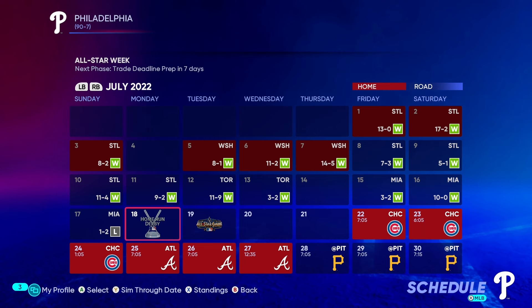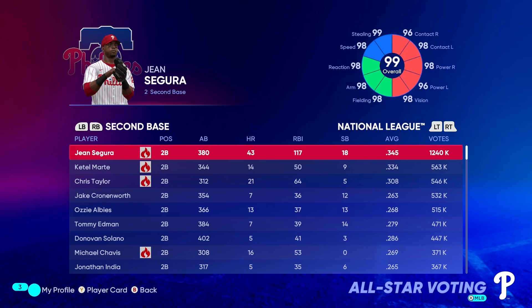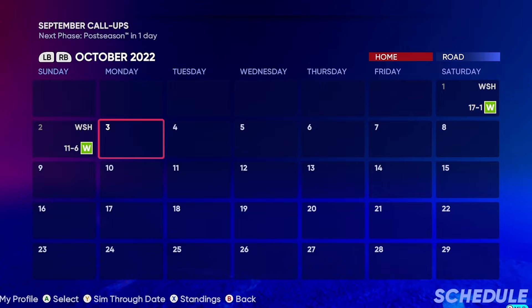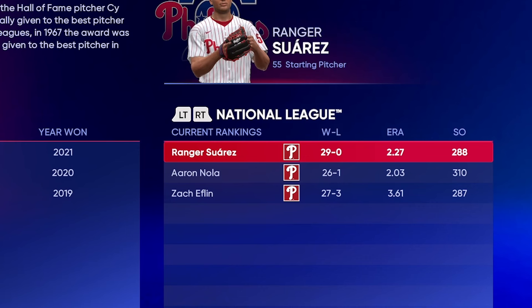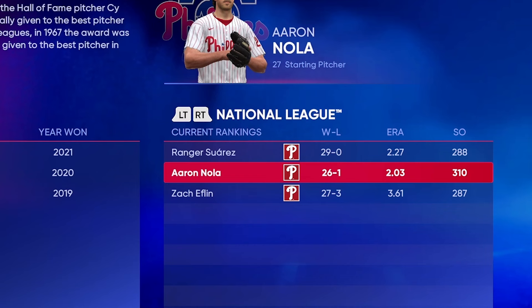Leave a comment below with your guess of what our final record will be. Right now we're 36 games ahead of second place in our division, and we're leading the league in All-Star voting at every single position — except shortstop. Bryson Stott, get it together. After simming to the end of the regular season, our final record is 150 wins and 12 losses. Jean Segura wins the MVP batting .339 with 67 homers, and Ranger Suarez wins the Cy Young with a ridiculous 29-0 record. Though Nola probably should have won it — 26-1, 2.03 ERA, and 310 strikeouts. Absolutely nuts.